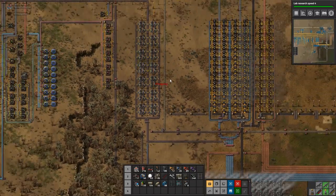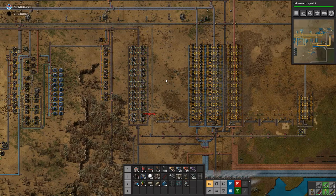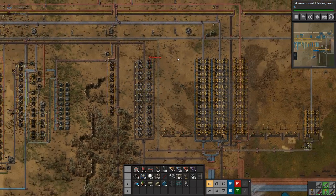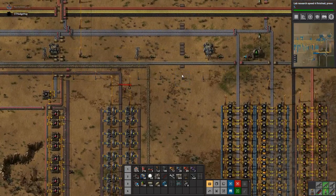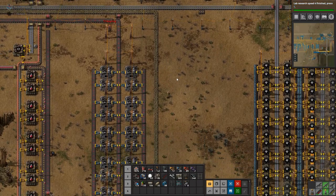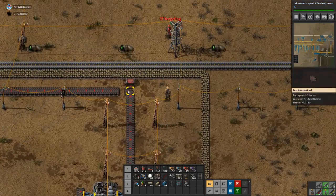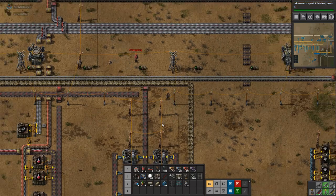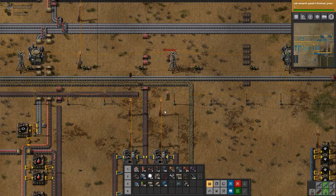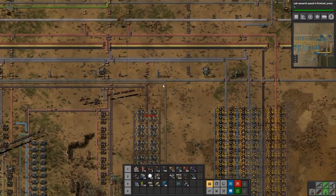We're going to need quite a few of those. It can be expanded out sideways. Basically I'll just move this steel production over a bit. That is on the wrong line — that's connected to the wrong place. It's okay, we can fix it — we have the technology. We need iron going that way there. No, I got this wrong, I should probably swap it back around.